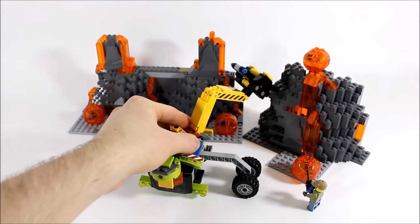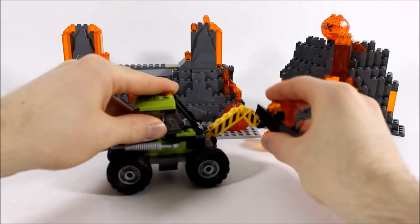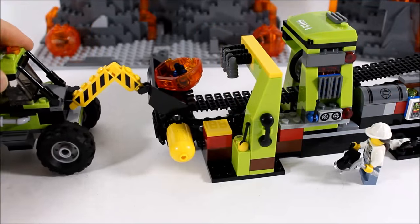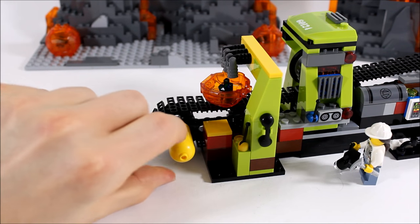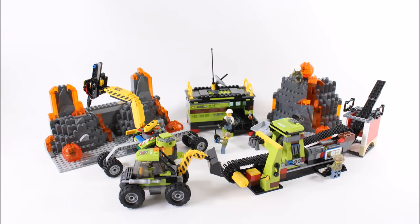Now you can put it all together and drill out the rocks with the remote control excavator, then bring in the digger to pick up the boulder and drop it off at the rock crushing plant, where the boulder can be crushed so the scientist gets the crystal.